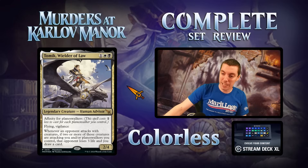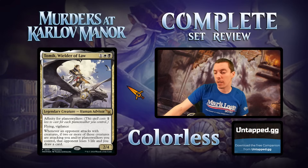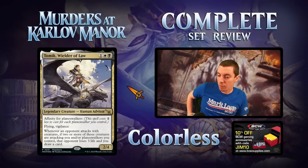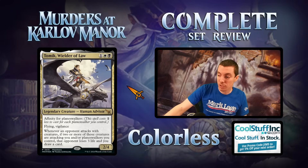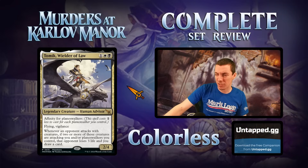Next is Tomik, Wielder of Law — probably the best chance to see play among these three. It's a metaphor two-four with flying and vigilance, and has affinity for planeswalkers. Whenever an opponent attacks with two or more creatures, those creatures attacking you and planeswalkers you control lose three and you draw a card. It's basically a two-four flyer with vigilance for three, and if your opponent attacks with more than one creature you get a bonus. Not bad at all. It's a human advisor, plays well with her fiends, and is probably a good sideboard card against aggro decks. Definitely a powerful card — would be an insane draft card, but it's not in draft.